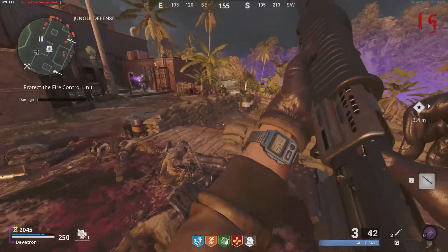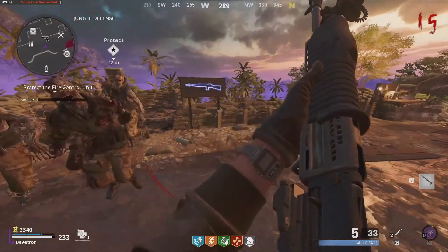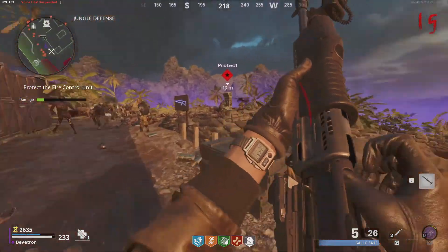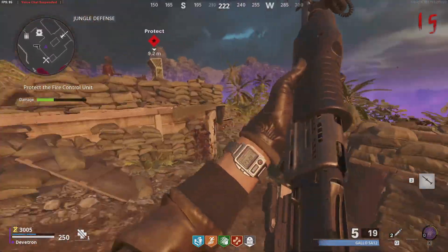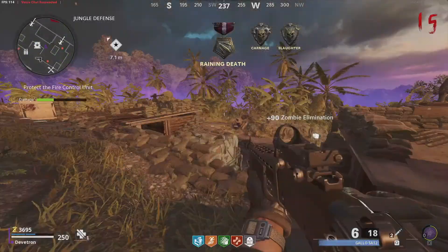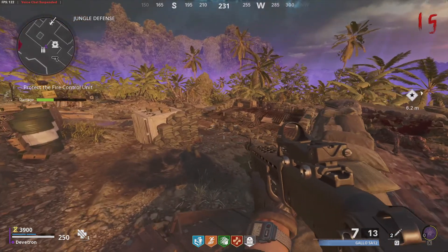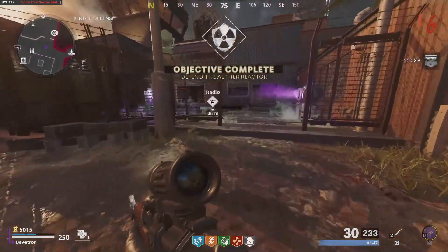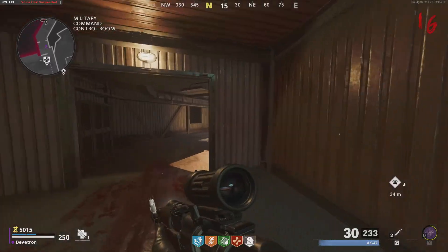How long do we have to defend it for? And what happens if we don't? I've got things to help us out if needed - I'm just gonna use it now. There we go - that did really good damage. It looks like it's a full round to defend. There's the last zombie - easy clap! Round 15 is when an assault event comes and we defended it with relative ease.